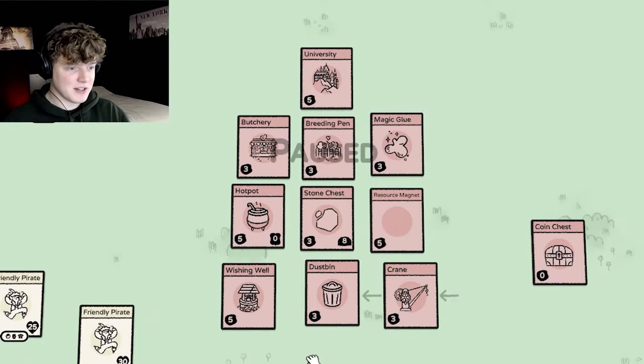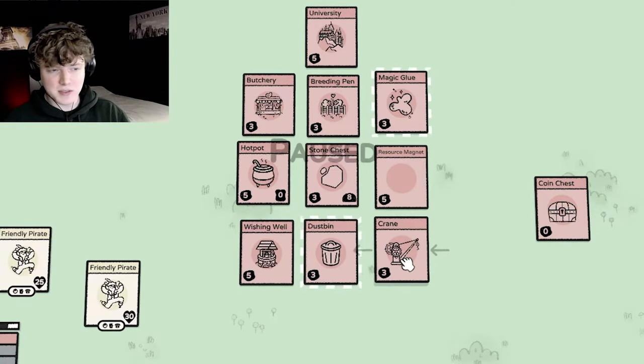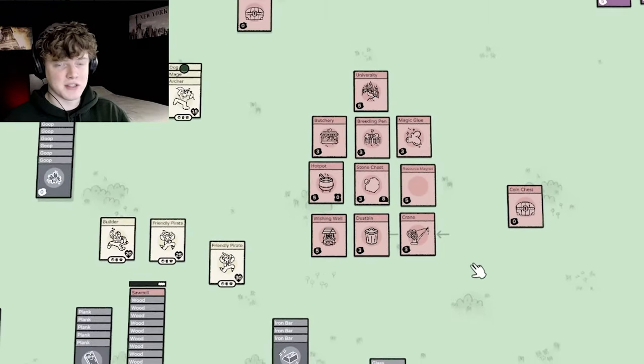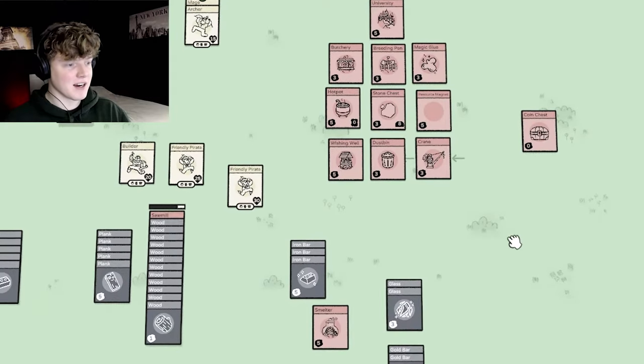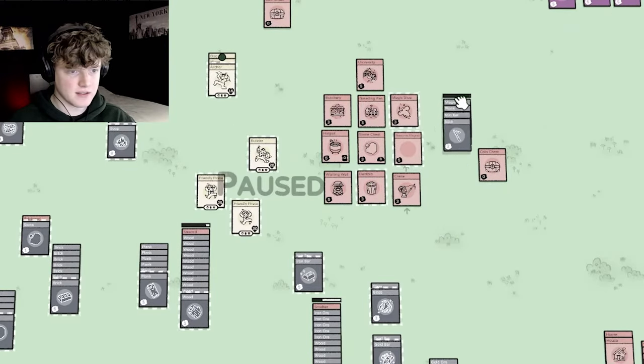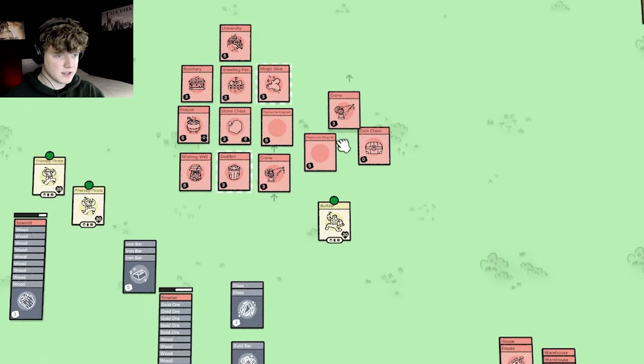These are all the new cards. Now we are going to get two more wishes and I'm going to end the episode right there — it's not going to be a very long episode. But in the next few videos we are going to make some automated systems which will be really fun. Let's make another crane because we will need it in the future, and let's also make another resource magnet.